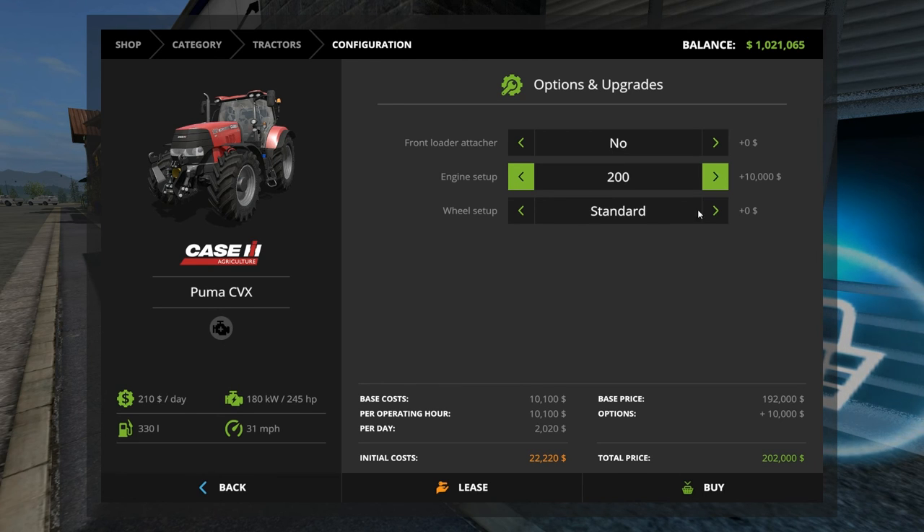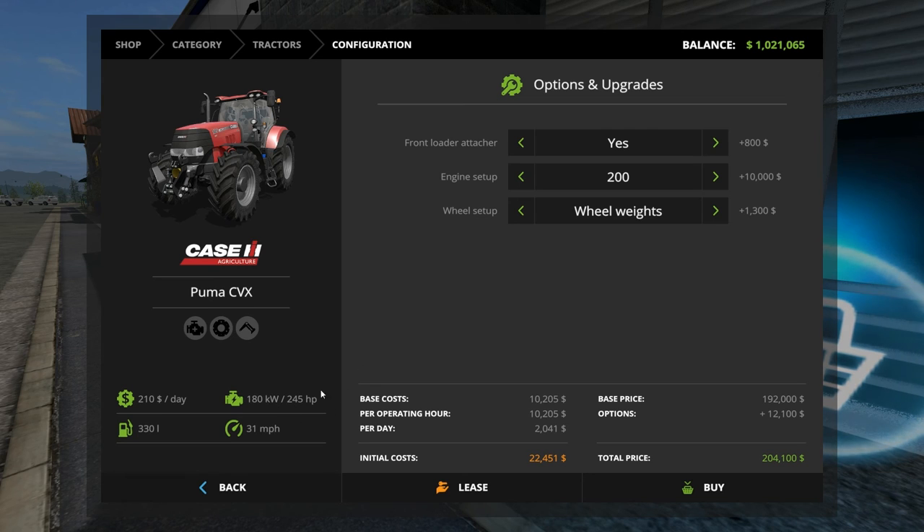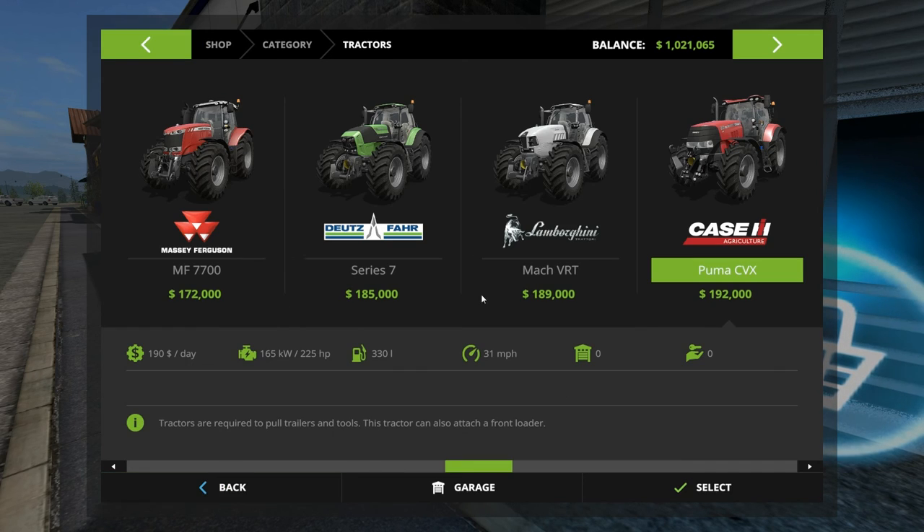So there's a 245 option. We're at $202,000 with this guy including the front loader attachment and probably wheel weights. So we're at $204,000 to go this route to get us to 245 horsepower, which would pull that plow and do basically anything else we can imagine. There are very few implements out there that would take more than 245.